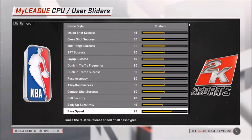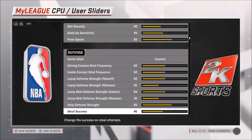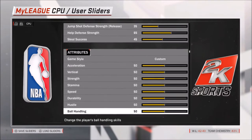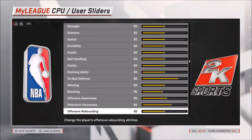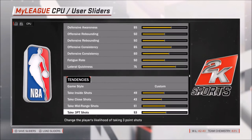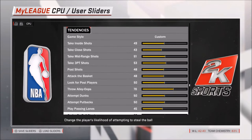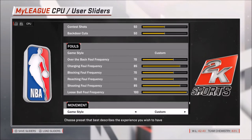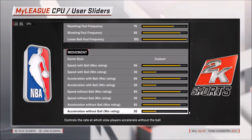For the gameplay sliders, the only thing I'm probably going to change from what you're looking at in this video is the ball security. I'm going to turn that up to 45 or 50 because there are too many loose balls. I want to limit that and make sure there aren't as many loose balls and steals. The CPU defense is what is being improved — the on-ball defense, because the lateral quickness is up to 75 and the on-ball defense is up to 80, just so there aren't as many easy scoring opportunities.